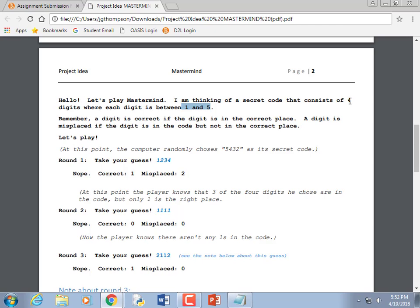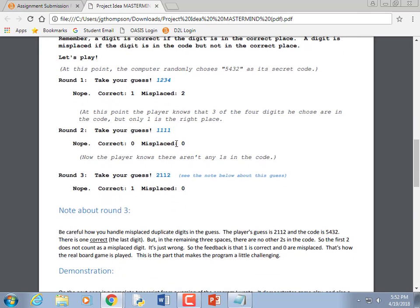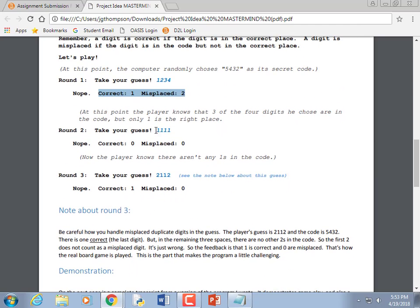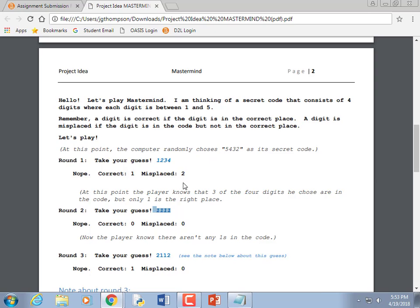A digit is correct if it's in the correct place; misplaced if it's in the code but not in the correct place. The computer picks a code — say five four three two, though it would be better if it were random. You take a guess: one two three four. The threes are in the right place — one correct. The two is right but in the wrong place, and the four is right but in the wrong place. So one correct and two misplaced.